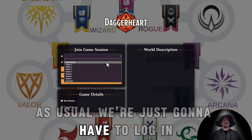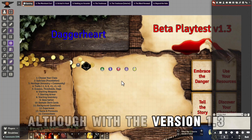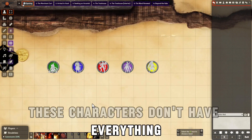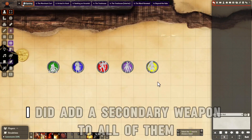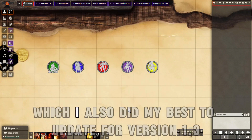We're just going to have to log in. By default, there's no password. Although with version 1.3, they haven't updated the pre-generated characters, so I took the liberty of doing so. These characters don't have everything that an actual character would have, and that's just going to be okay. I did add a secondary weapon to all of them, and we're going to take this from the opening through the entire quick start adventure, which I also updated for version 1.3.